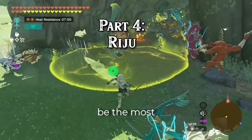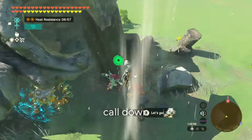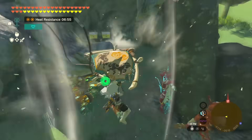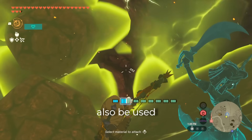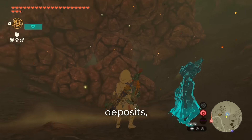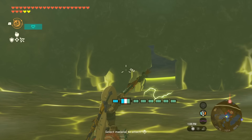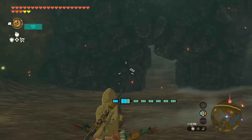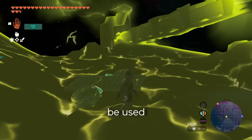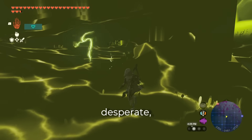Riju may be the most straightforward Sage. Activate her like a lightning rod and call down a lightning strike where you shoot your bow. This makes an effective offensive weapon, but she can also be used for mining — one strike can destroy most ore deposits, though tougher rocks may require a few strikes. In the Depths she can be used as sonar. Of course, there are plenty of other ways to get light, but if you're desperate, maybe it can help.